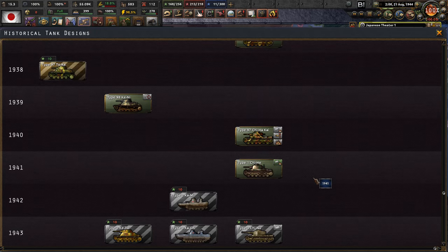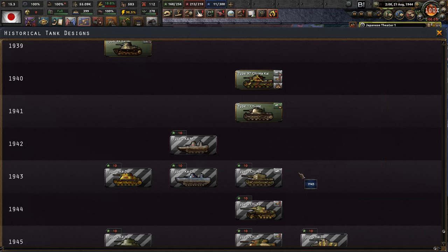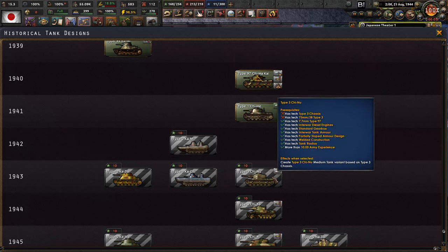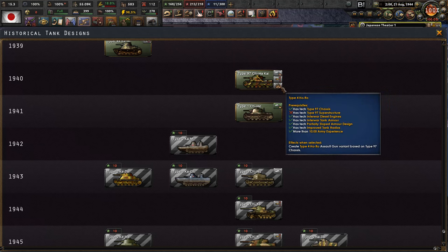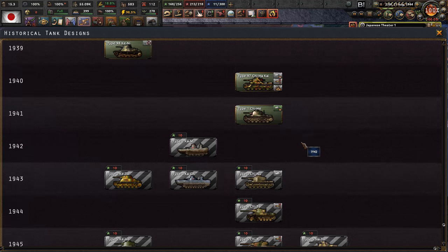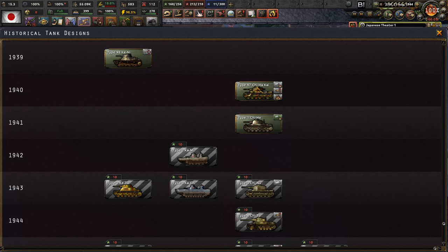We need a Type 3 chassis for the next research step — it's actually an upgrade, a medium tank. For tank destroyers or assault guns, we'd need the Type 97 superstructure. And for this chassis we need a Type 2 chassis with a special gun, because these are amphibious tanks.